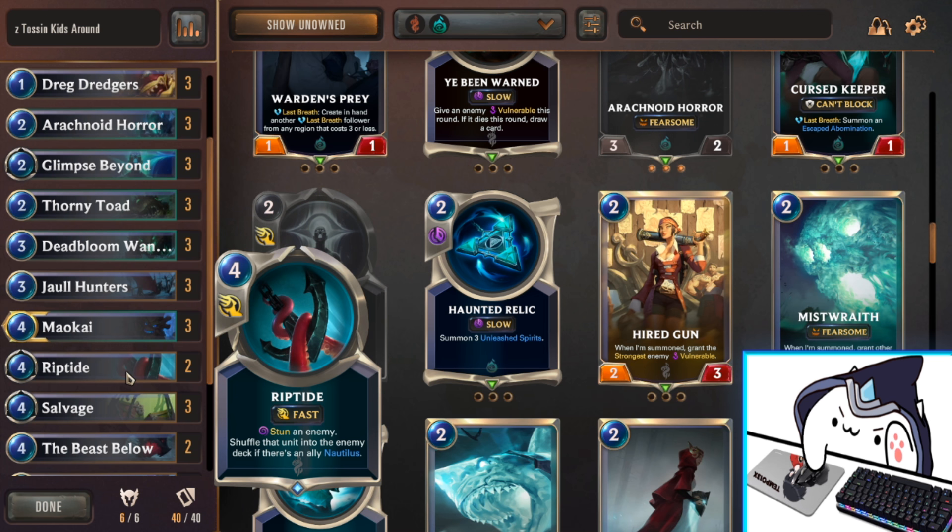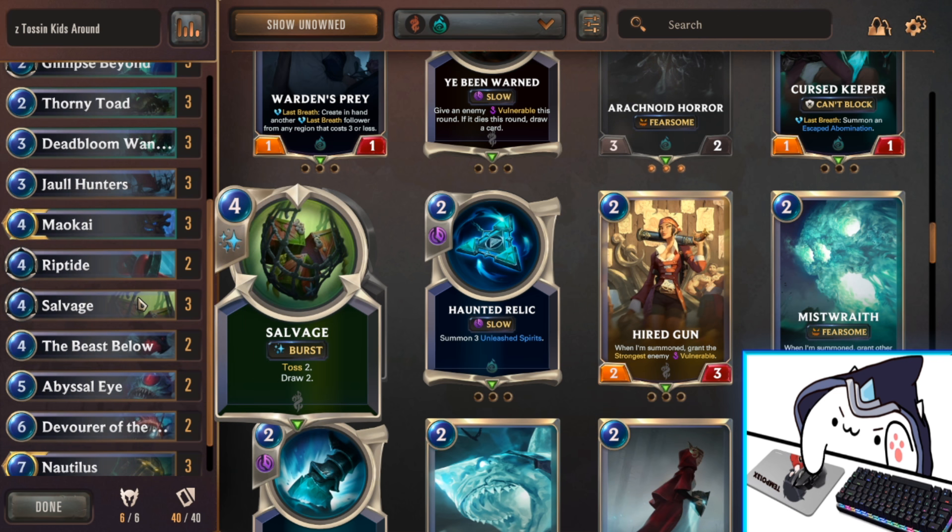Next we've got Riptide, which is a non-conditional removal if you have Nautilus on the board. Essentially, no matter what effect the enemy has — even if they have a last breath — it doesn't matter, because they're going to be shuffled back into the opponent's deck. Very strong if you have Nautilus. If you don't, it's just a four mana stun an enemy, which in a desperate situation could save you from a bunch of damage — that's why we only run two of them. Next we have Salvage, which is basically Glimpse Beyond but you don't have to target your own minion, and you get to toss two. Simple toss two, draw two. Pretty good refill — a little expensive, but we run it at three because it is resource generation.